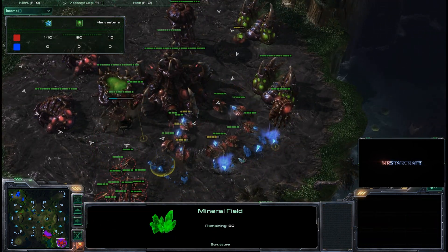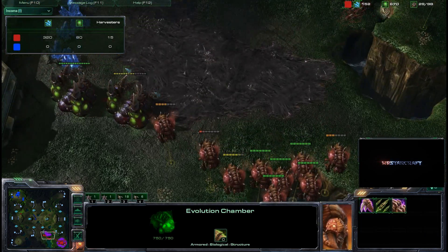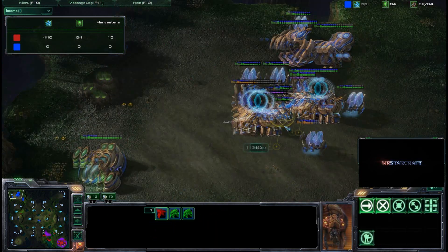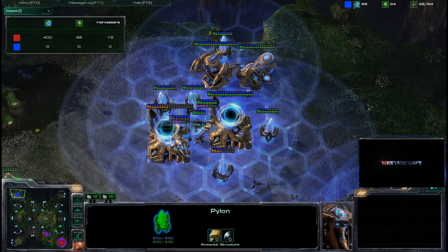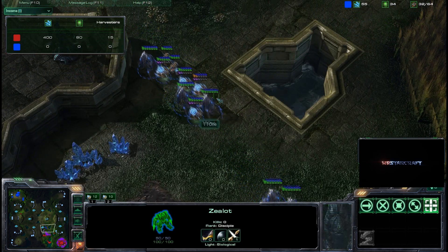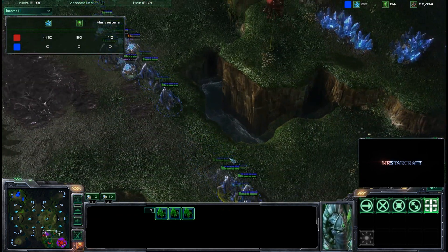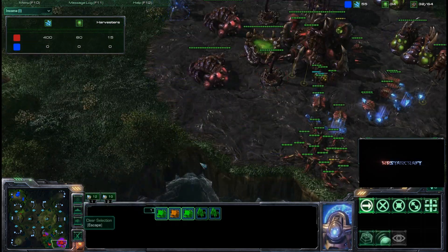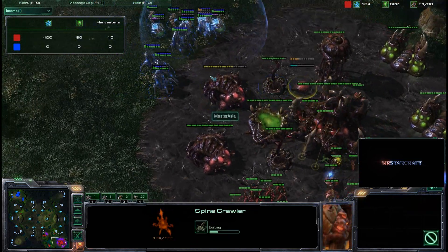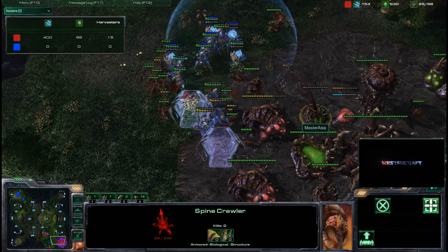Master Asia still has some mineral patches remaining. Looking at the minimap, this is like a nuclear holocaust - damage and destruction everywhere, just remnants of what were two powerful forces. But TT1 actually has a pretty significant army at 32 supply to 31 for Master Asia. He has more attacking units and he's going to go for it - this is his only opportunity, dealing with spine crawlers as he pushes forward.